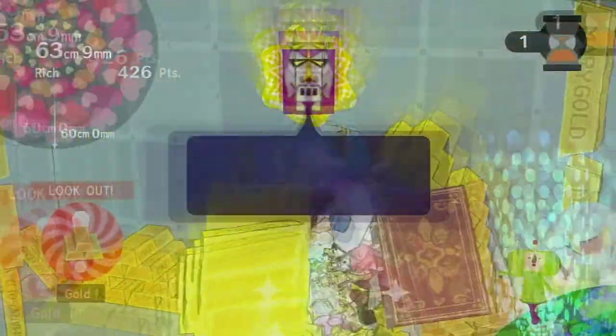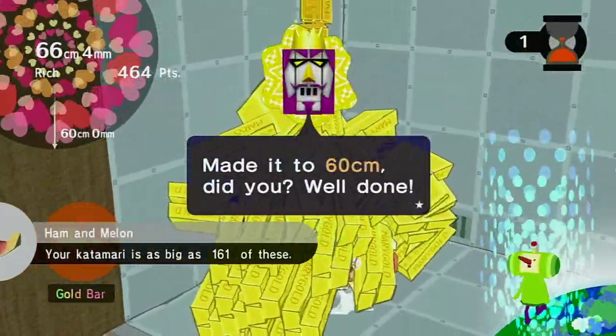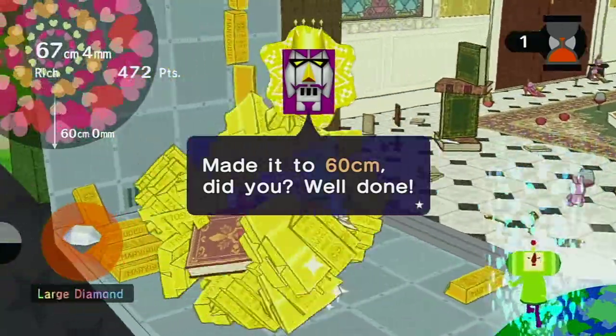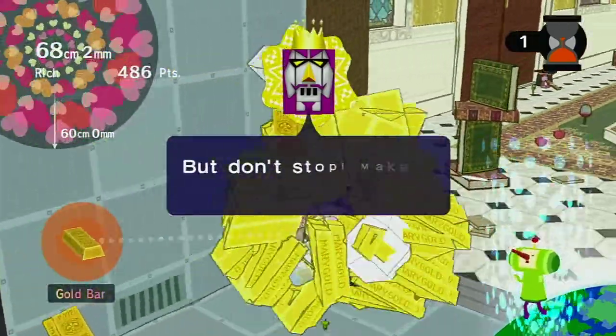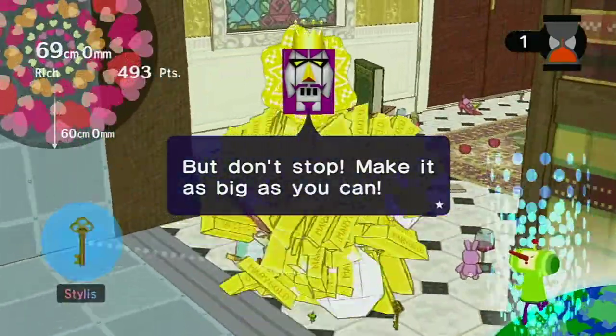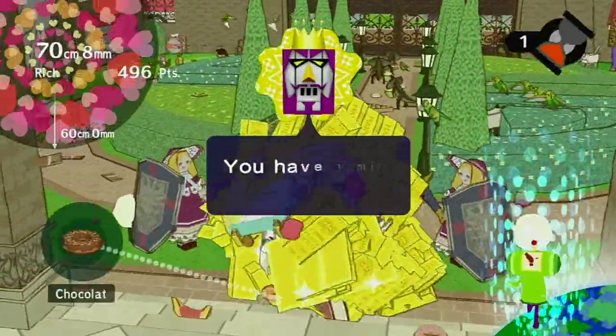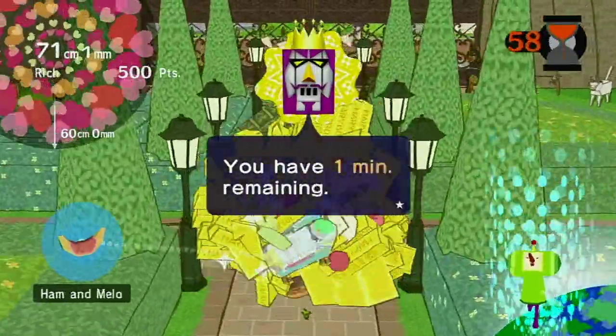We can actually go outside as well and get some more stuff, but the smaller things inside make us get bigger faster — if that makes sense. Also a lot of gold in here. If I remember correctly, on the Xbox version there were Xboxes in the vault. Look at those big diamonds. Let's go properly outside since we've only got one minute left.